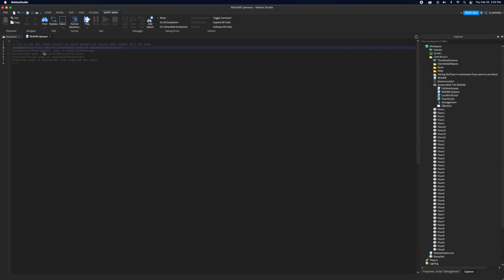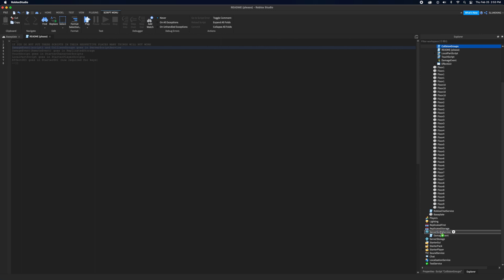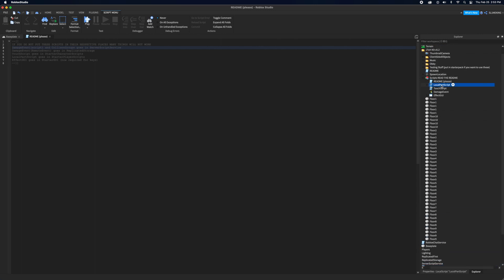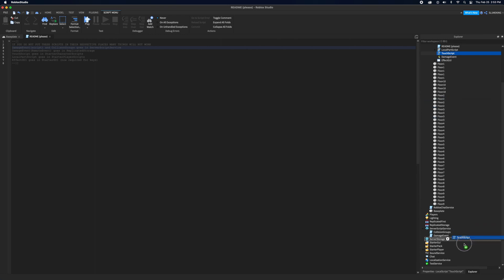Move the damage event script into Server Script Service, then move collision groups into Server Script Service as well. Then put the touch scripts into Starter Character Scripts. Make sure not to confuse Starter Character Scripts with Starter Player Scripts — those are two different things and they function differently.